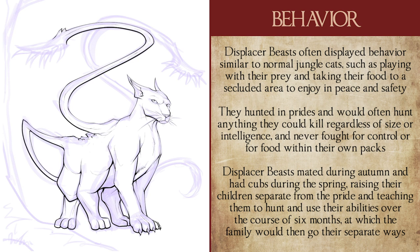Displacer beasts were known to mate during autumn and have kittens during the spring, living separate from their prides while raising their children. When born, displacer kittens did not usually have their tentacles — only little nubs that would eventually grow out to full size in about four months when the beasts matured. Once that occurred, they would be taught how to hunt for the next two months by their family, and when the displacer beasts' magical and biological abilities fully emerged, the family went their separate ways.